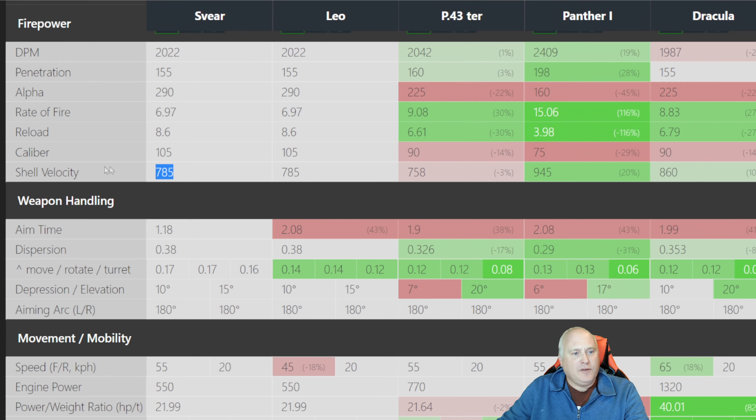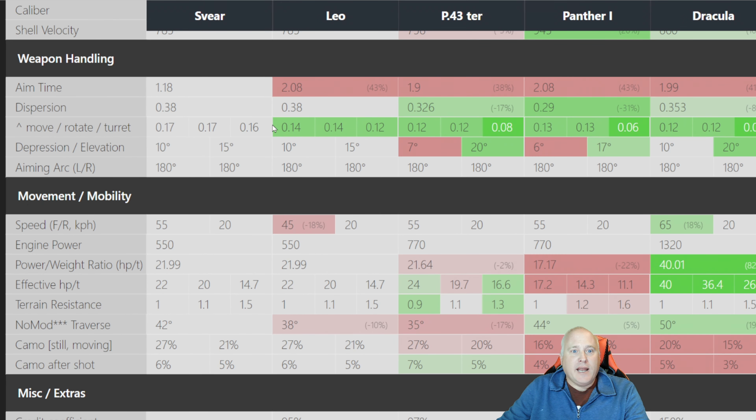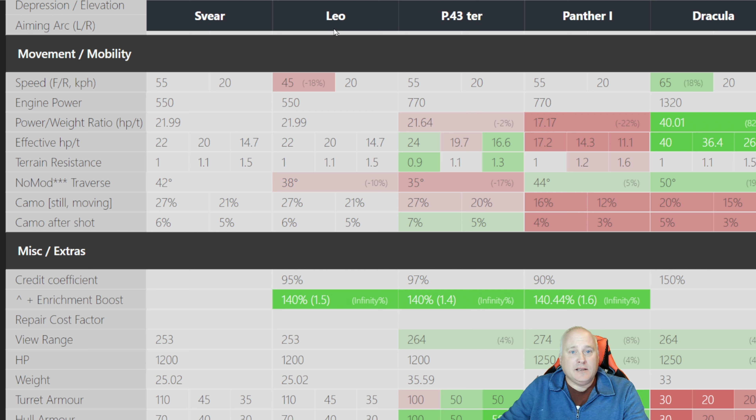The Svere has a pretty low shell velocity on its 105mm gun, but now we get into differences from the Leo. Look at this: 1.18-second aim time and 10 degrees of gun depression — this blows all the other tanks away. The dispersion at 0.38 is pretty high, which is why the refined gun is helping out a good bit.